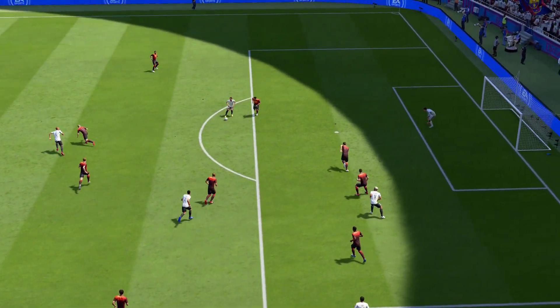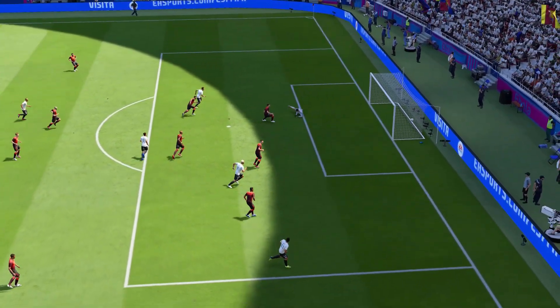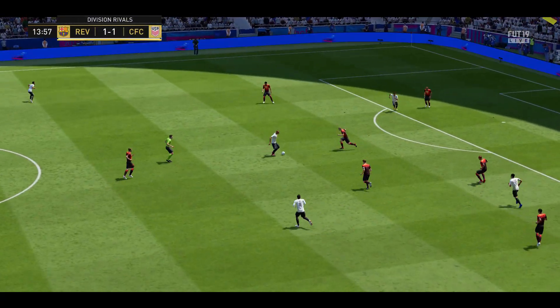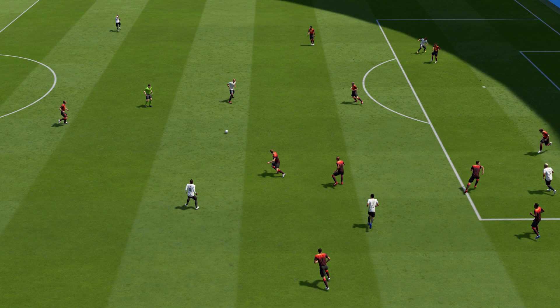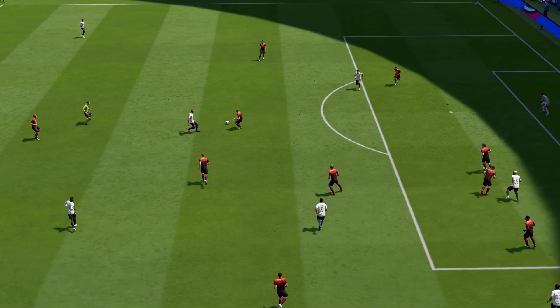Right here I could have gone for the finesse shot, but it goes behind me and I shoot it across goal. There are three parts to this: the setup, the button inputs, and the finish. The setup is the same as a finesse shot — have your player on the edge of the box. Make sure he has a good weak foot. You don't want someone like Salah, for example, hitting it with his weak foot.